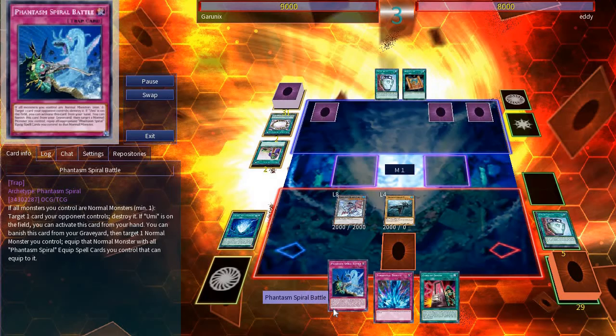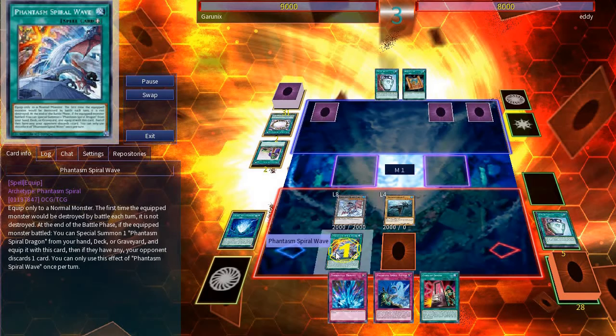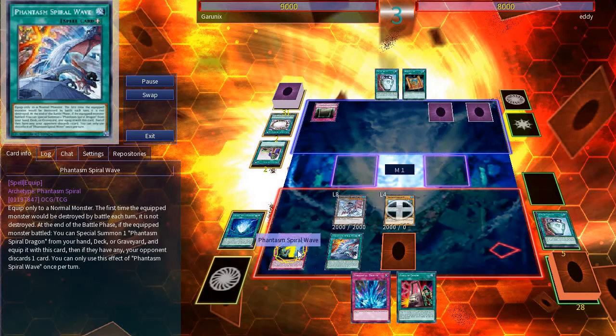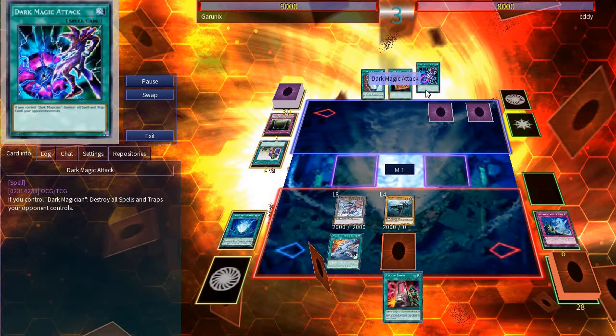That'll go ahead and trigger the field spell to search another Phantasm Spiral card. Equipping Wave to Smasher, activating Battle to pop Eddie's back row. He activates Eternal Soul in response, adding Dark Magic Attack. Now I set Torrential and attack with Smasher and the token.